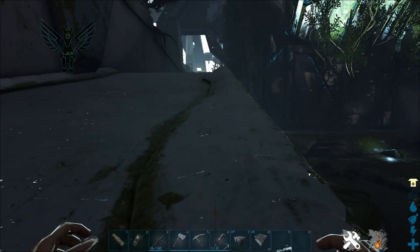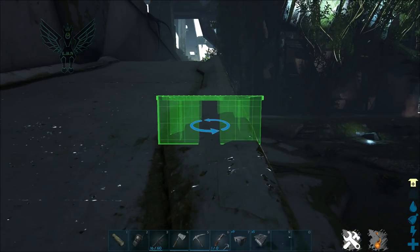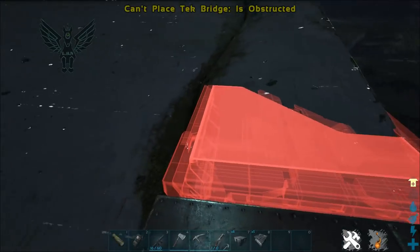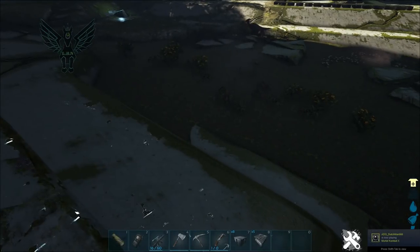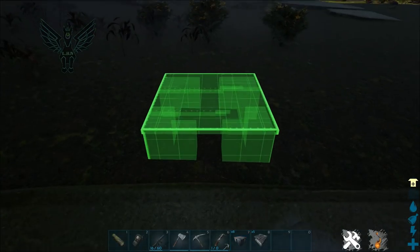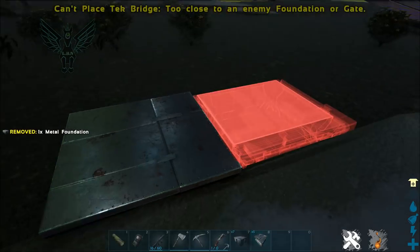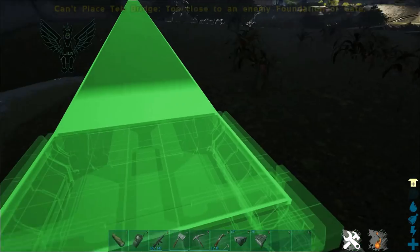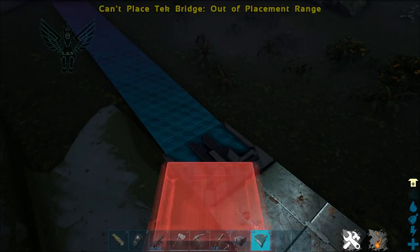I have a lot to show you because I want to physically show this stuff to you. I have my foundation. You would think you would be able to do that on pretty much any edge — you cannot, it does not work. I don't know if Wildcard will fix the mechanics of this later so that it makes more sense. Some of this stuff is really finicky, and you're not going to be able to place them in a lot of the places that you want because of the way these are designed.